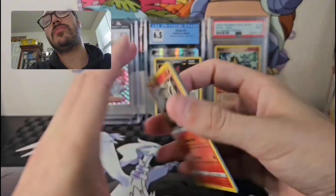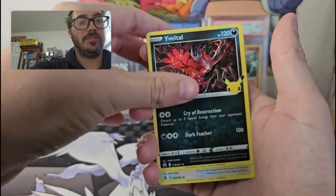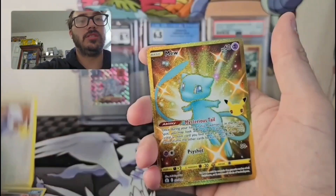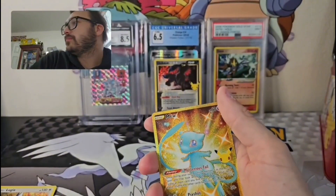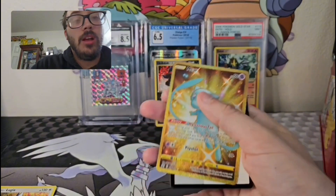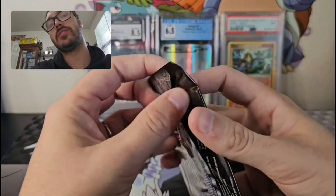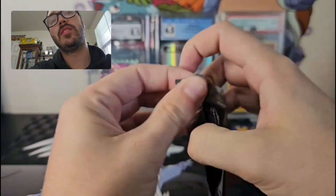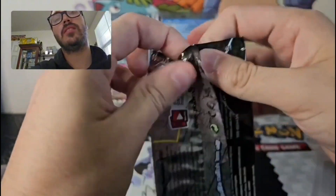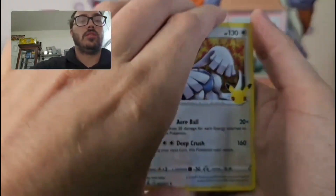We got the Emboar holo, there we go! Umbreon off the first pack — that was crazy. Reshiram, why Velta, Lugia. Holy, is that a Celebrations pack? So we are obviously hoping for Charizard or Umbreon.